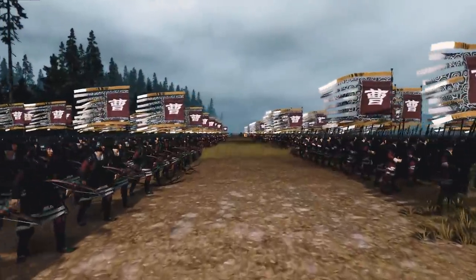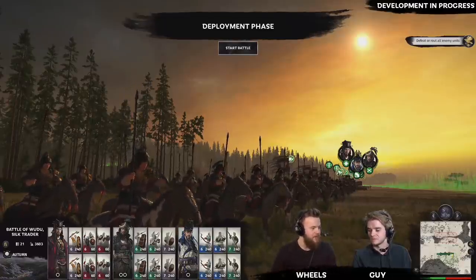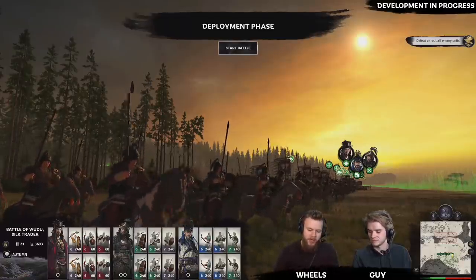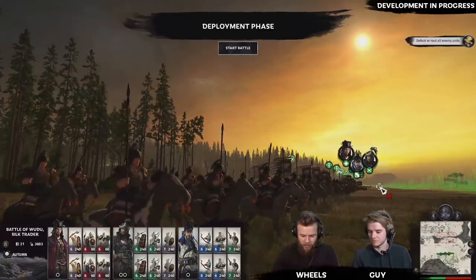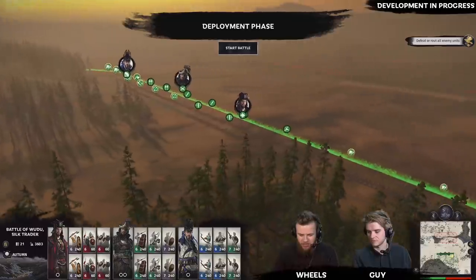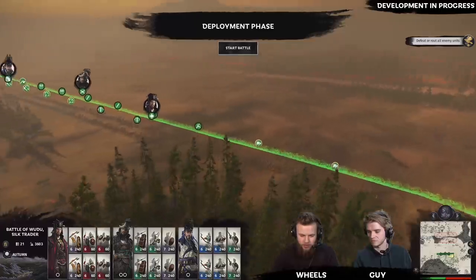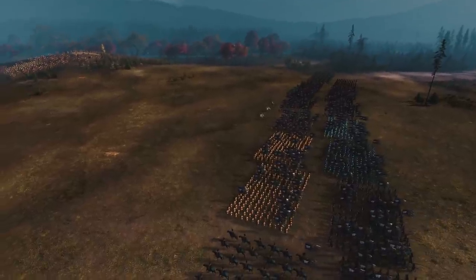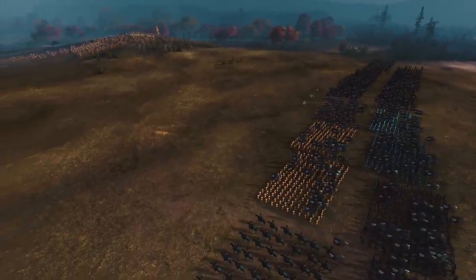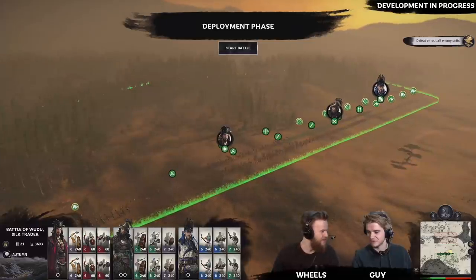We've increased the cavalry from 40 to 60 as well, so across the board we're going to see a 50% increase in the amount of soldiers per unit. If we zoom out and take a look at our battle line fully stretched out, we can see that we're almost taking up the entire deployment zone — and this is an open field battle. If you see an army like this coming at you, that's a lot of people you're going to have to deal with. It's going to change the game up a little bit for sure.